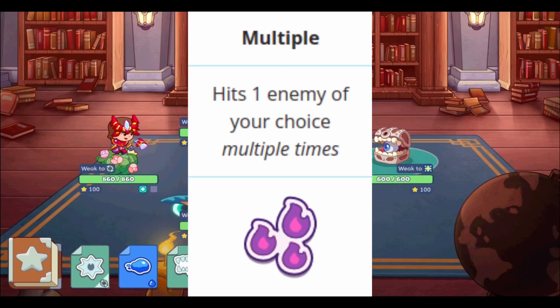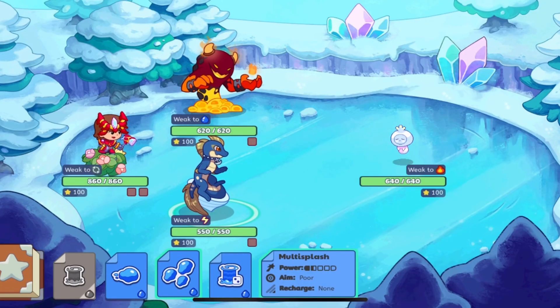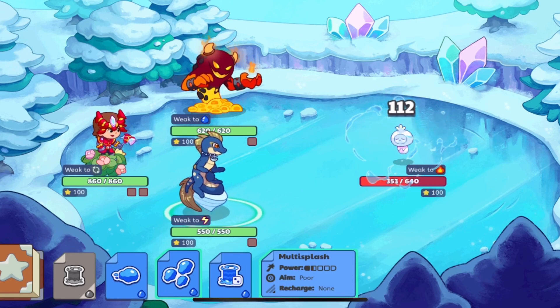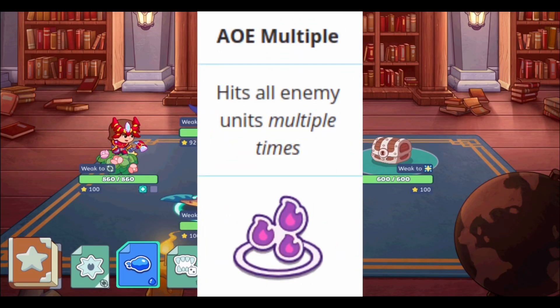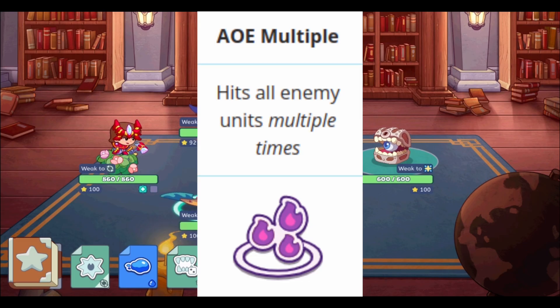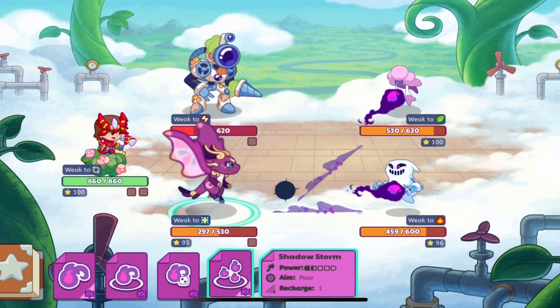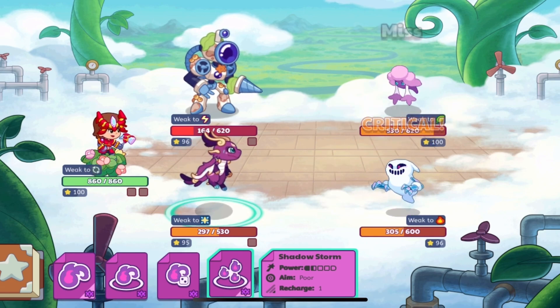The second type is an area of effect spell — this will hit each enemy in the matchup one time. The third type is a multiple — this will hit one enemy several times, usually either two or three. The fourth type is an area of effect multiple spell — this will hit all enemies several times. In general, these are some of the weakest spells.